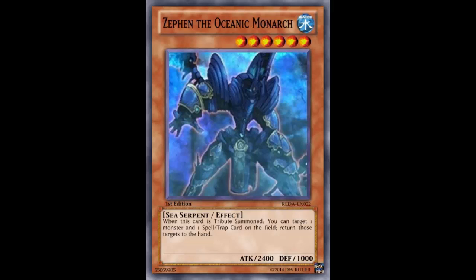If the effect were something like: target a monster, spin it back, then target a spell or trap and destroy it — then maybe we could talk. Like, bounce back a Qliphort monster and destroy the Qliphort Tool, so they can't pendulum summon unless they have another Tool or Scout. But just returning a spell or trap to the hand means they can always reset it or replay it next turn, unless you're specifically pushing for game.